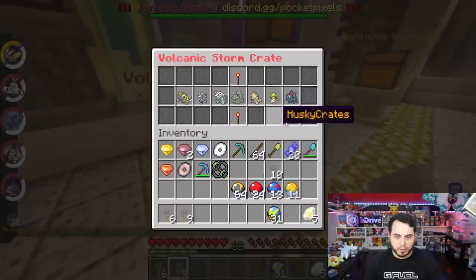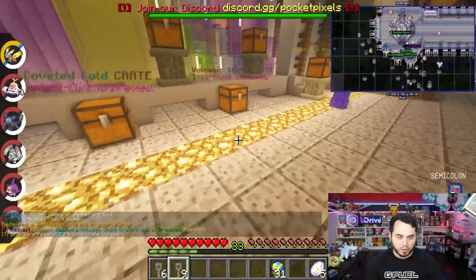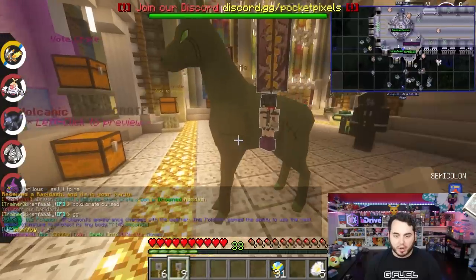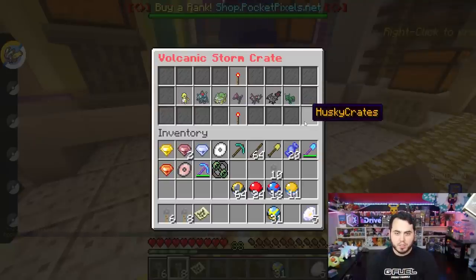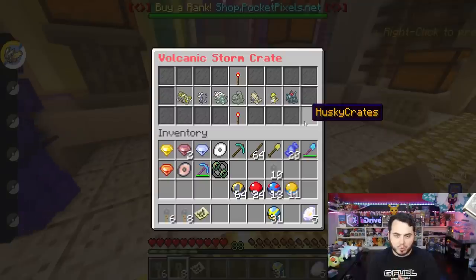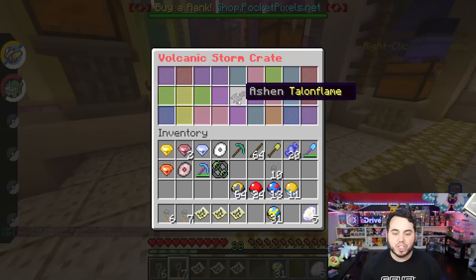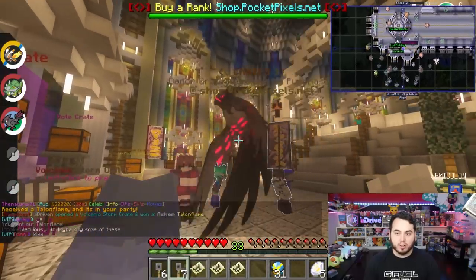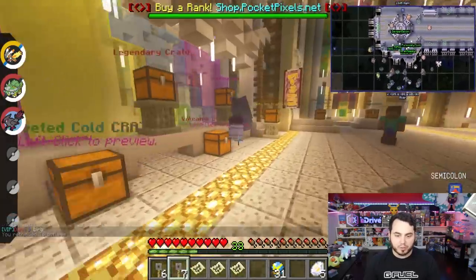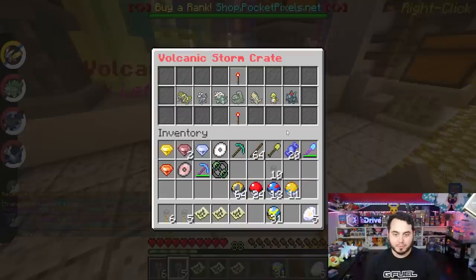I actually kind of like the Volcanic Storm crate more — I'm going to try that one for a couple. There's just some cooler things in here. Rainbow Dustox is really dope. I got Drowned Rapidash on the first one — that's already cooler than some of the other stuff I got, although the Glaceon was dope. Poor thing — I don't even want to know what happened to him. Round two on the Volcanic Storm crate, we'll see what we're going to get here. I think that Volcarona would be sick, some of the legendaries are pretty dope. Going to land on the Shiny Torterra. And an Ashen Talonflame — I'll take an Ashen Talonflame. That's honestly really cool. The Ashen Talonflame — some of these forms are so dope. And I got a Latios.